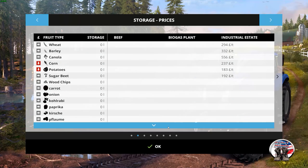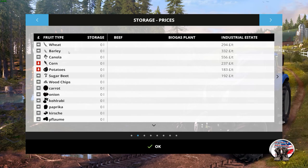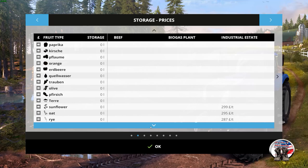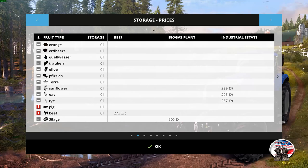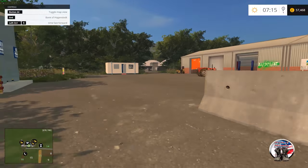The biogas would obviously be for the silage. What do we got here for the crops? As we kind of already know: wheat, barley, canola, corn, potatoes, sugar beet, and wood chips. The other ones in the list are greenhouse mods I have in my folder. Then you have sunflowers, oats, and rye. Both sell points take everything.